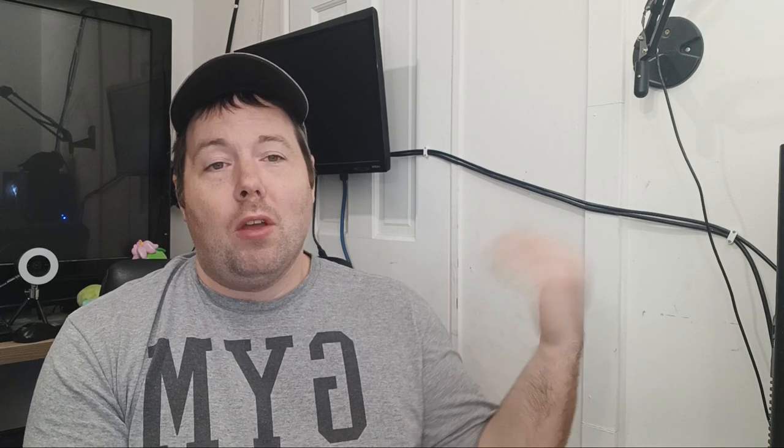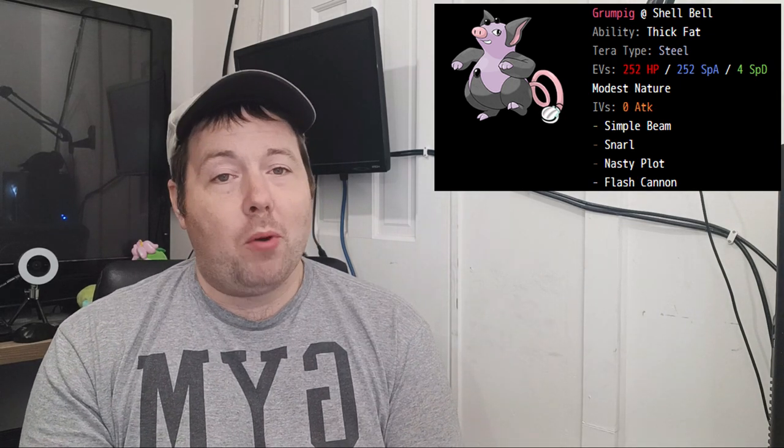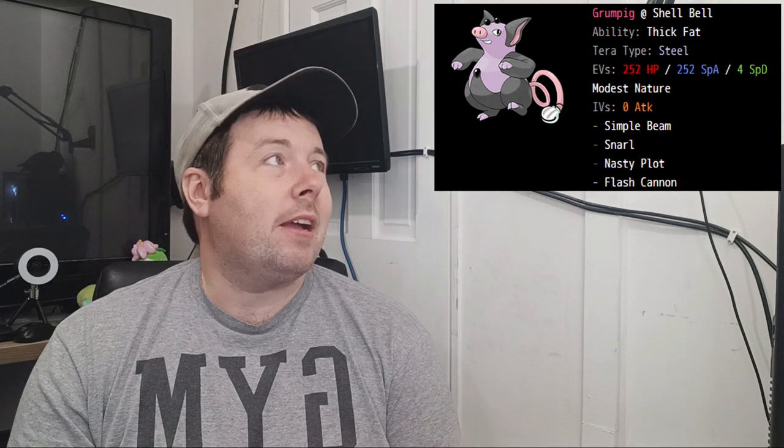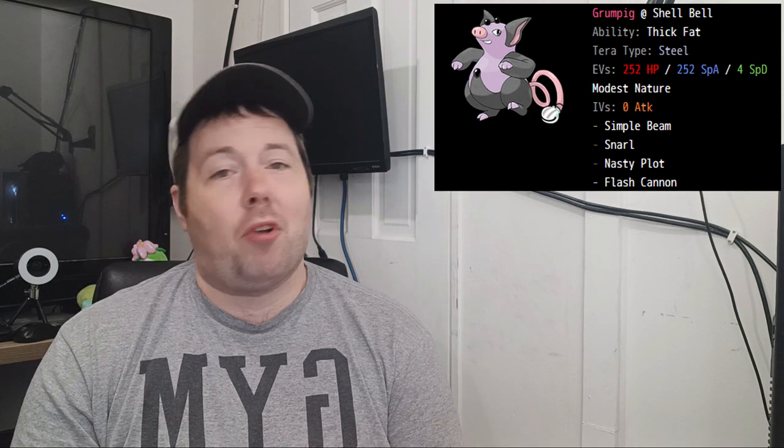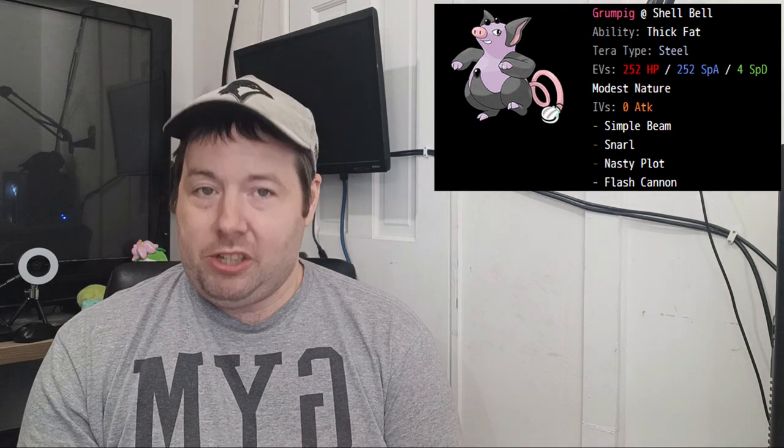So if you want to solo the 7-star Empoleon without any help — first time on this channel — Grumpig. Grumpig is a decent special attacker with a fair amount of special bulk, but the real bonus here is the Thick Fat ability, making it so that all of Empoleon's ice moves are only hitting for half damage, which means Grumpig can tank the Blizzard at the beginning of the raid with no issue.